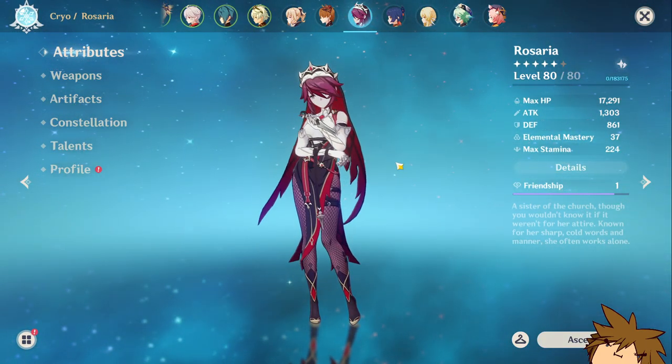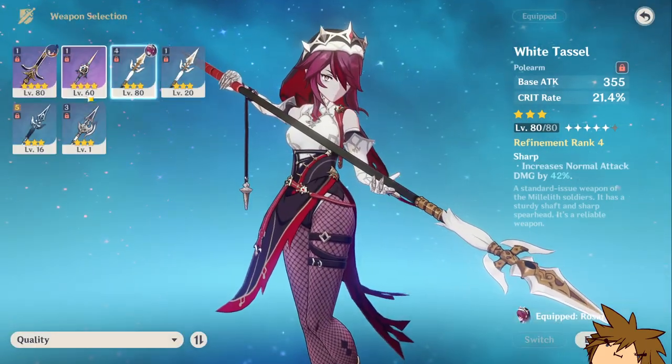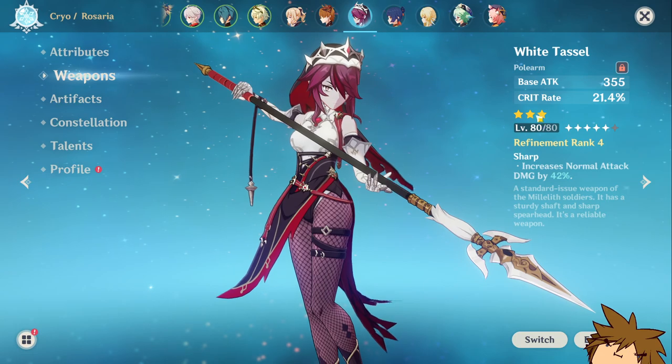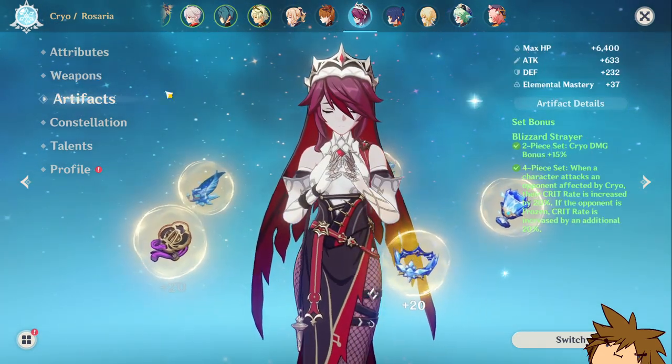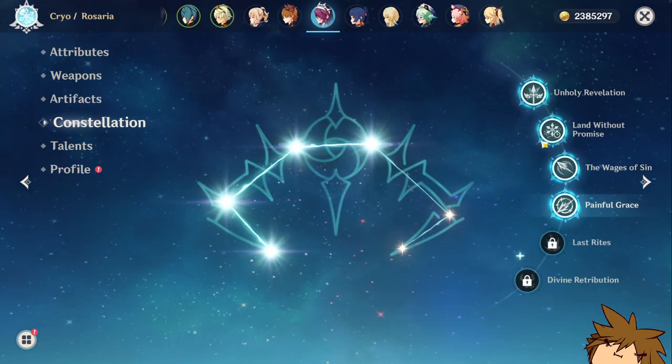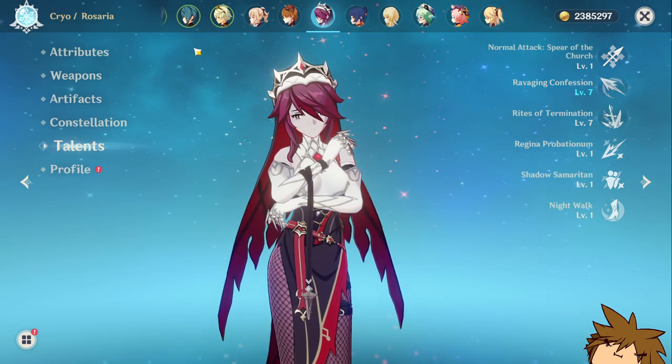Rosaria is still being leveled up. Her artifacts are looking kind of dire. I'm using the White Tassel because I don't really have a good polearm for her yet, and it does give crit rate which is pretty nice. She's at C4, probably my highest constellation on the account so far, with talents at 1, 7, and 7.